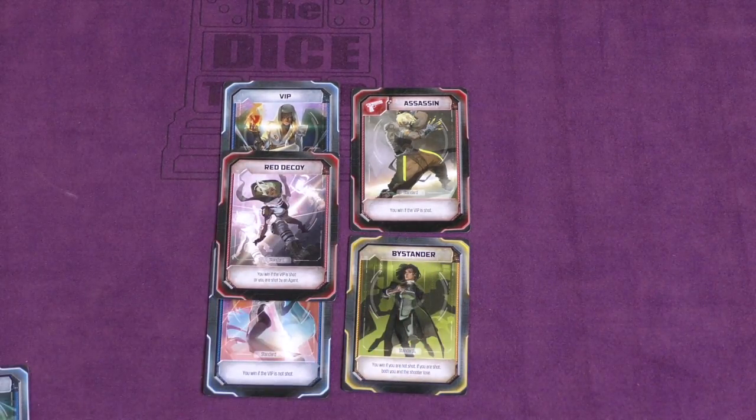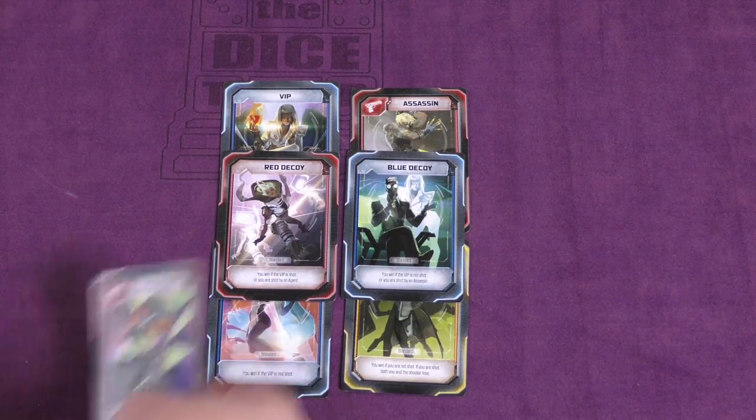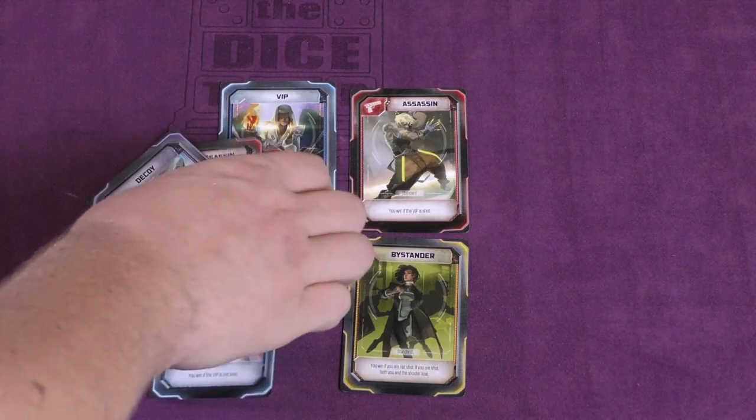There are other roles too that can be included — possibly a red decoy who's on the assassin's team, a blue decoy on the VIP's team. You can have more assassins, more agents. Or just a decoy who's trying to get shot — they're the opposite of the bystander.